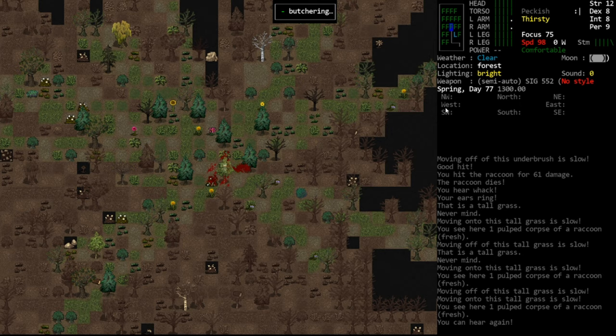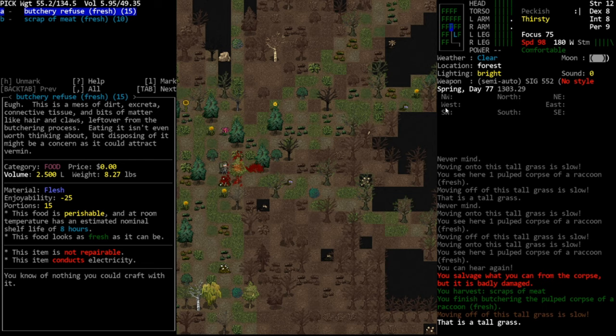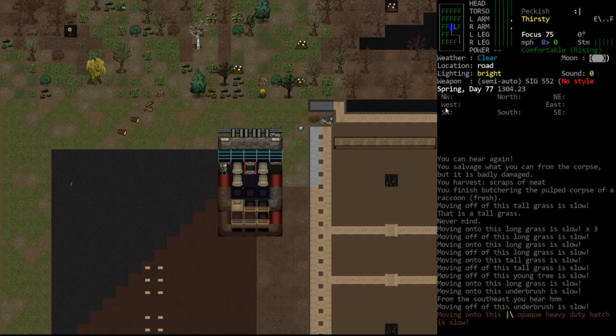We'll full-butcher it since it's a small animal — we should get about six chunks of meat. We only got scraps of meat. We had this issue before with raccoon. It might be because we pulped him, or because our survival skill is really low, which affects how much meat you get. Still, raccoons are hefty animals — I've seen them bigger than a wiener dog — so I'm a little disappointed by just scraps.